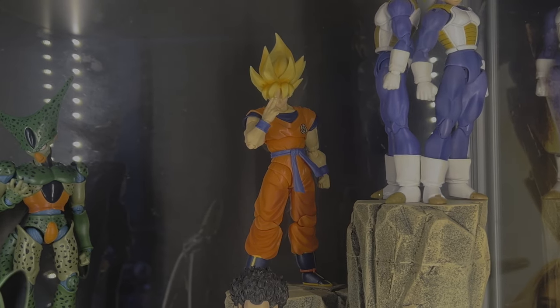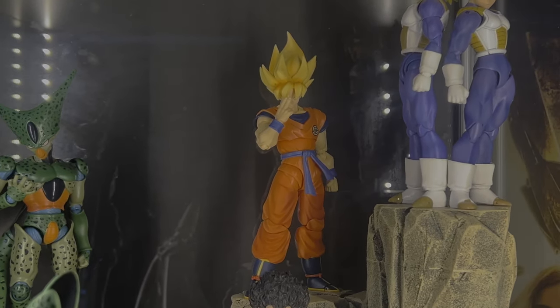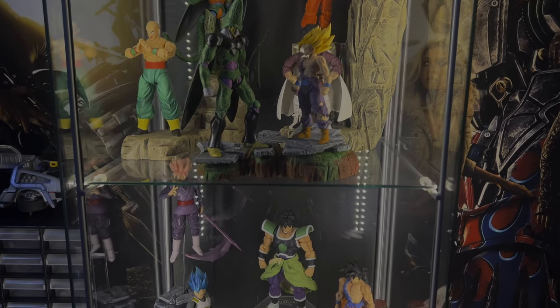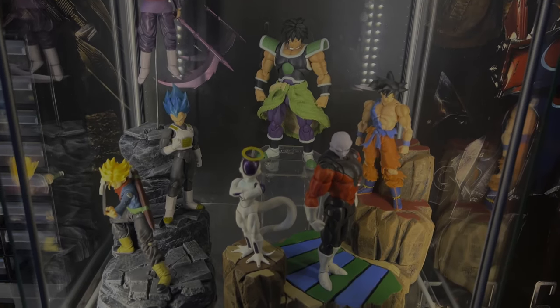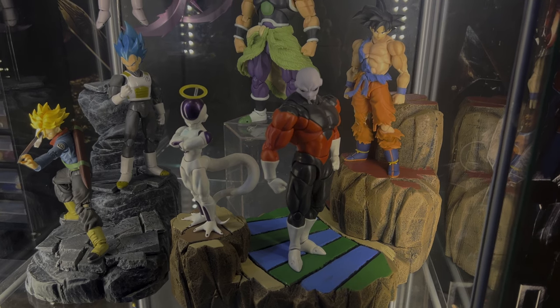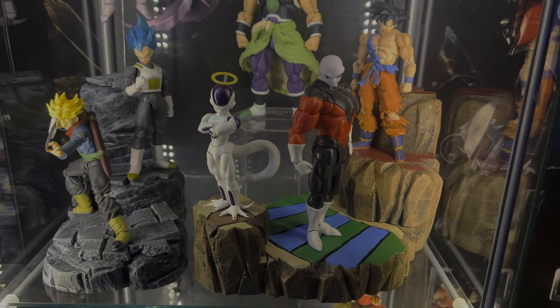Here we have the Saiyan Race on Earth Goku with the Awakening Super Saiyan Goku head on it — a kitbash — so it kind of looks like Cell Saga Goku. Going down, I have my Super display. I quite recently finished up this Tournament of Power display that I made; it's a small diorama.